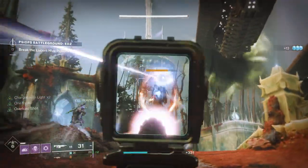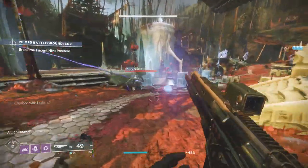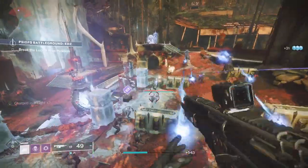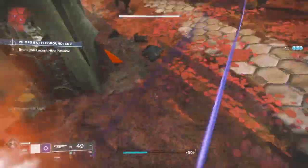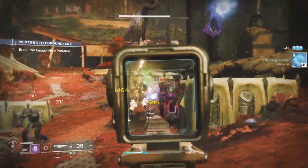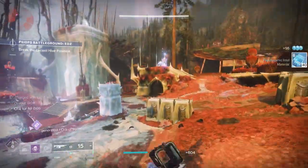With GMs upon us, obviously people are going to be looking even deeper into build crafting. One of the key items in GMs is how do you make sure that you can stay alive and keep your teammates alive, and how can you deal with ammo economy. Those are critical things, especially with some of the GMs this season being longer. The build I'm about to go over is going to deal with all that.